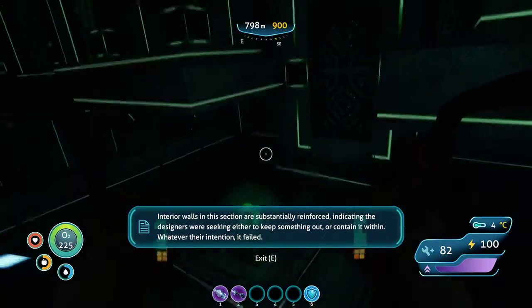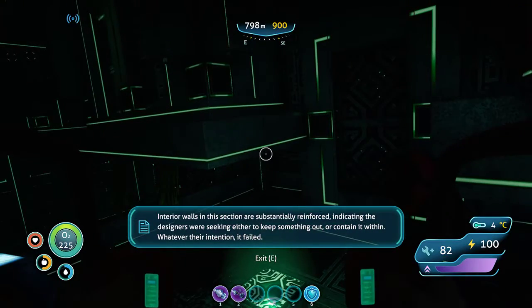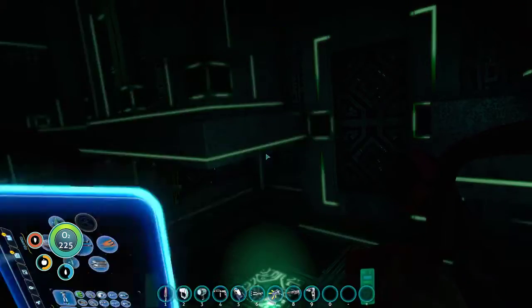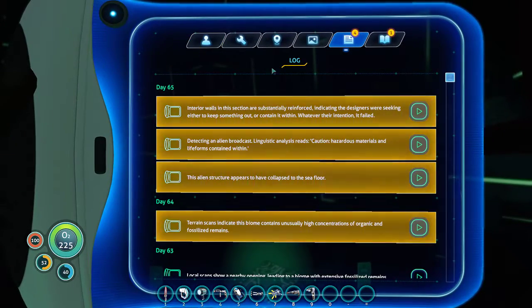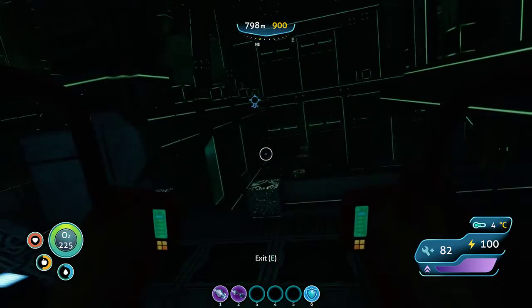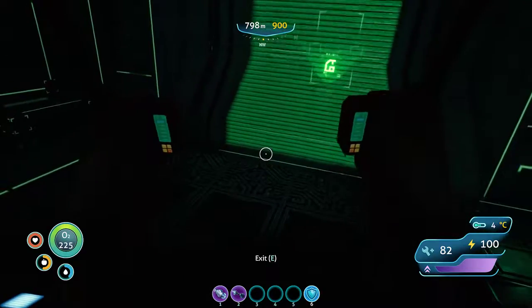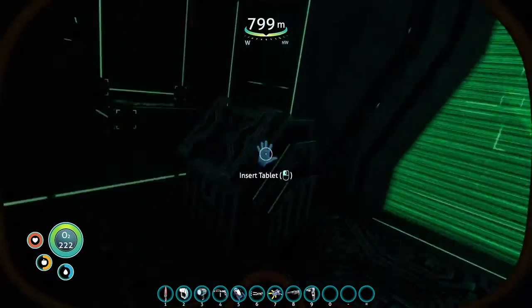I'd need to get back into the Cyclops in order to do that. I just cannot access it from inside. Interior walls in this section are substantially reinforced, indicating the designers were seeking to either keep something out or contain it within. Whatever their intention, it failed. Well, that's not ominous at all.